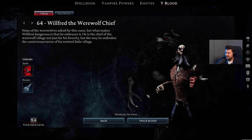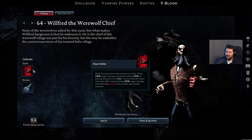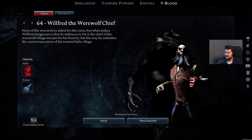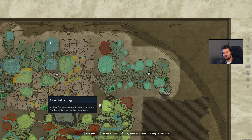Next up, we have Wilfred the Werewolf Chief — and this one can also have a different name if it's nighttime, because, you know, he's a werewolf. He has the Heart Strike Ultimate ability, which can deal a lot of damage. Also the Silver Resistance Potion, which you're going to need a lot if you want to spend those coins at the Merchants. This one can be found a little bit to the south of the Cursed Forest, inside the Gracefall village.